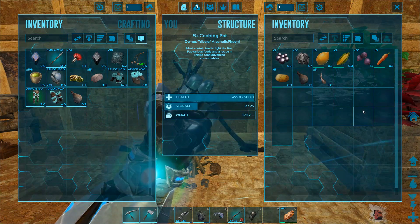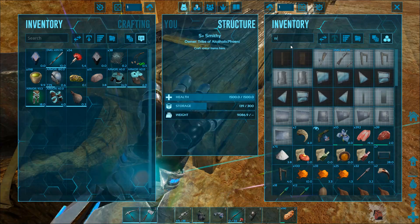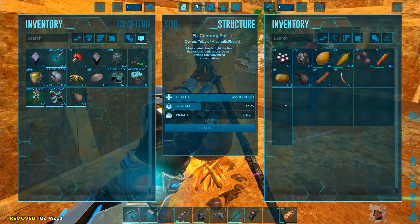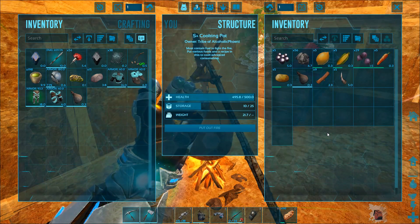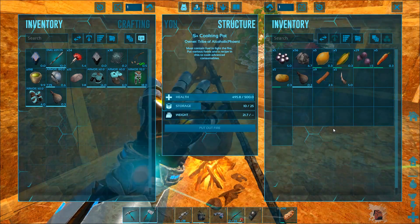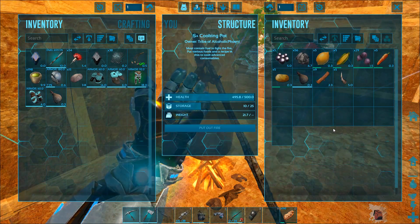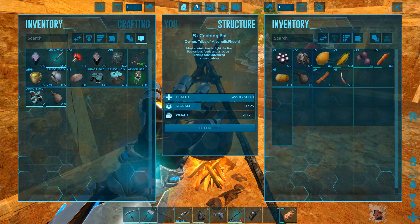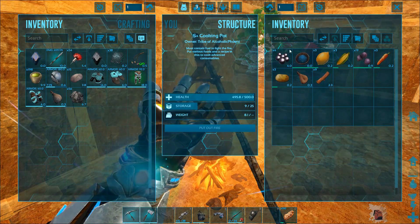Alright guys and girls, so I've got everything I need in here right now to make this Broth of Enlightenment. I just need some wood. We had a Woolly Rhino Horn already - that's kind of annoying, but doesn't really matter too much. Let's get this thing lit up. So what you need is 10 Mejo Berries, 2 Rock Carrot, 2 Long Grass, 2 Savoroot, 2 Citrinol, 5 Deathworm Horns or Woolly Rhino Horns, 1 Black Pearl and 1 Water to make the Broth of Enlightenment. Not only is it used to tame the Arthropluera as its favourite food, but you can also use it to increase your XP - it provides 150% experience for its full duration of 20 minutes. We got the Broth of Enlightenment!